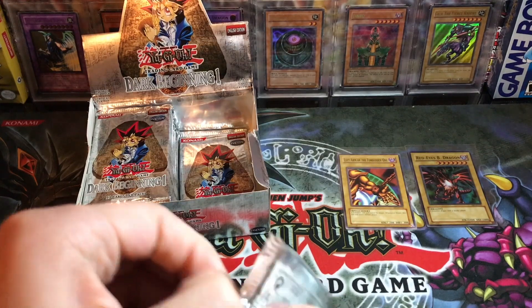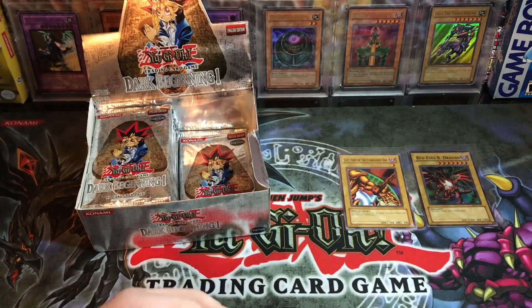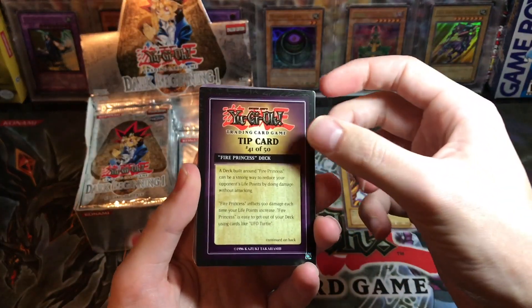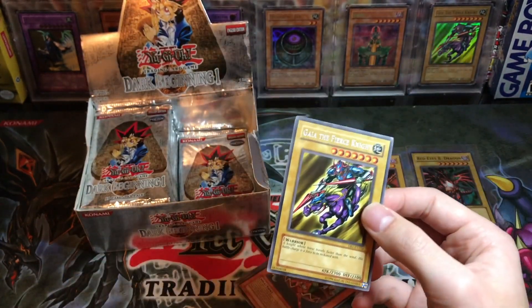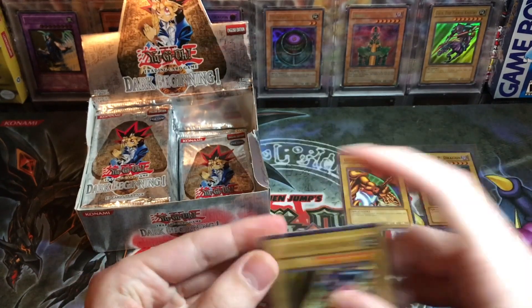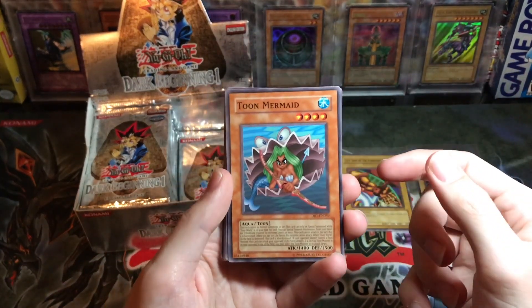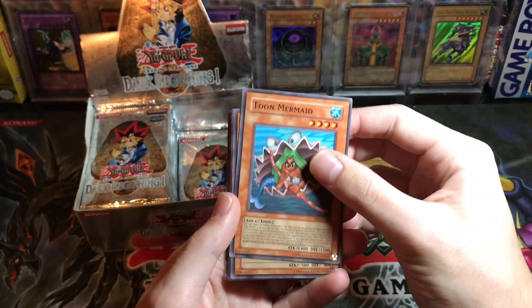We're not even halfway done — this is slow, but with a full box opening we're taking our time. You guys can split this into two parts if you want, pause and come back later. Tip card — Fire Princess deck. Gaia the Fierce Knight — so we got a Gaia the Dragon Champion and a Gaia the Fierce Knight. Gotta love Gaia even though he's trash — he got knocked down from ultra but he's still a rare, so he has some semblance of respect.